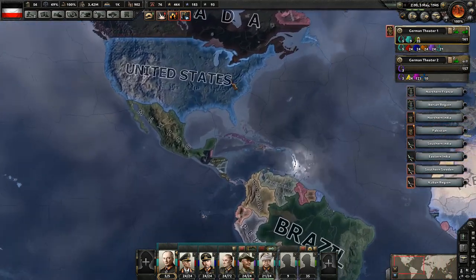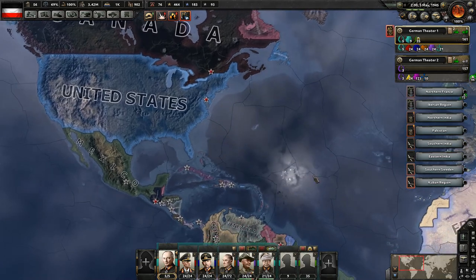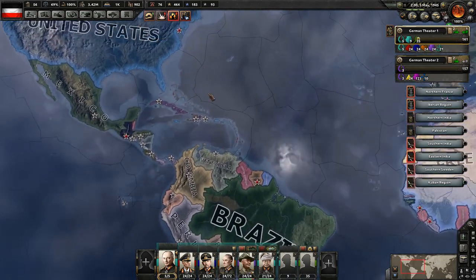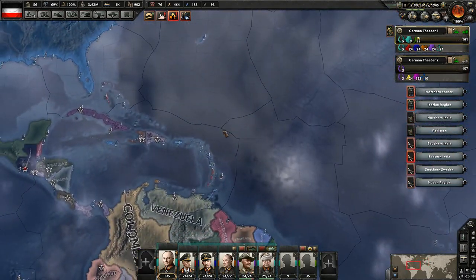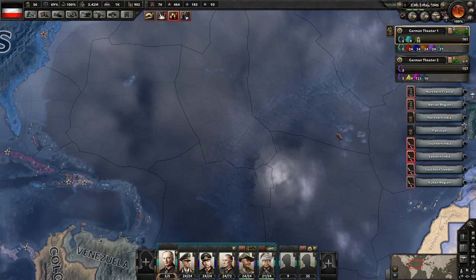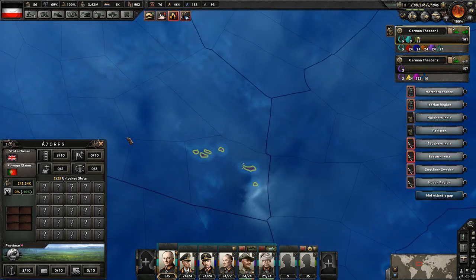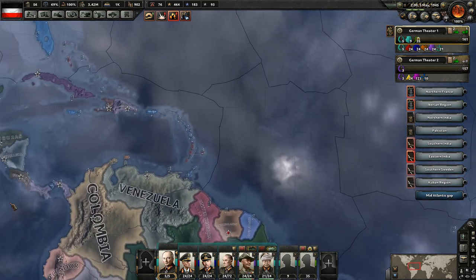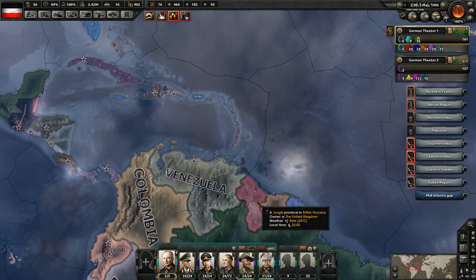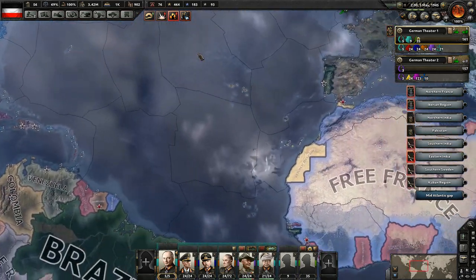Australia sometimes becomes a major power too, ever since 1.5 — I've noticed they changed up the requirements for those. So let's get started on invading the United States and Canada. We're probably going to need to get control of the seas, which means we need to continue building our fleet up, then do some invasions into some of the allied islands like the Azores. We'll also need to go ahead and start invading into South America and the Caribbean so we can launch invasions into the United States.